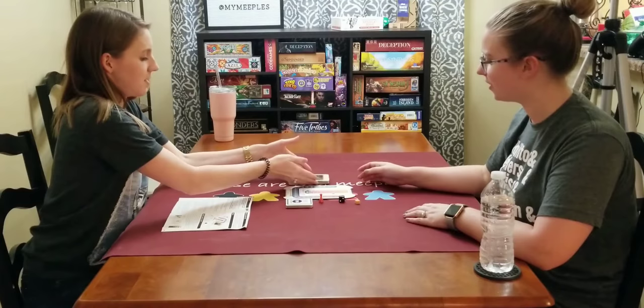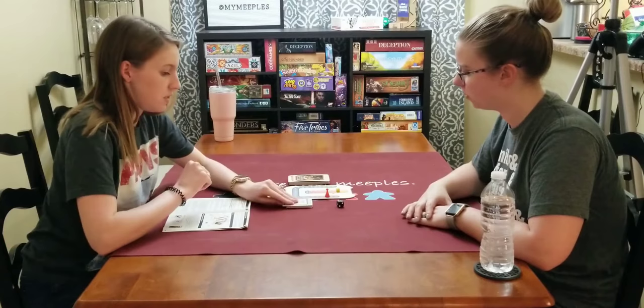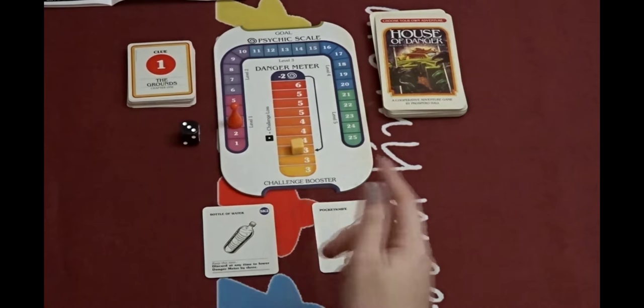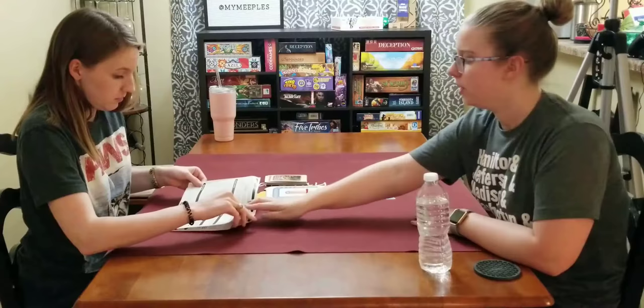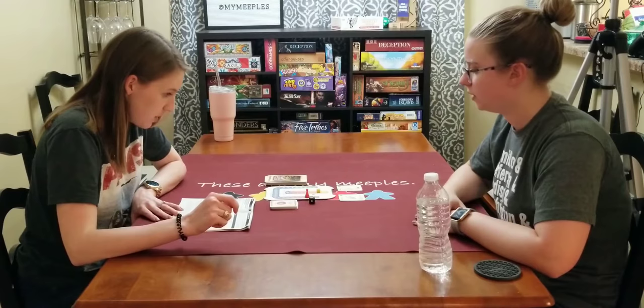We start with the danger meter on three, and this one starts on three as well. We place these two starter kit cards face up — that's the beginning of our inventory. We have a bottle of water and a pocket knife. The bottle of water can be discarded at any time to lower our danger meter by three. The pocket knife adds a die to our fight test — it's a challenge booster for fighting.